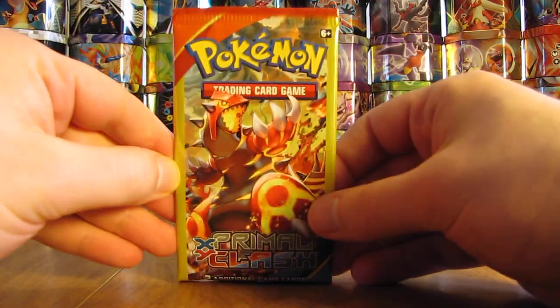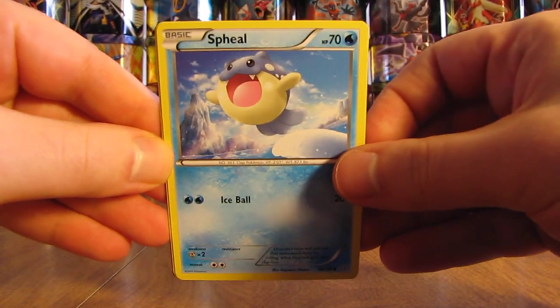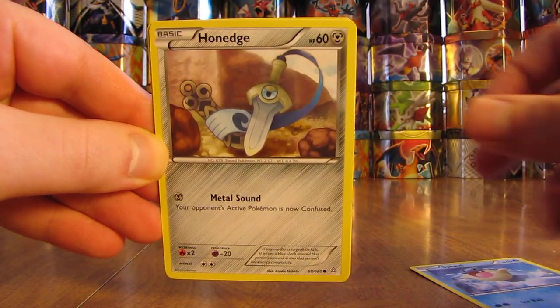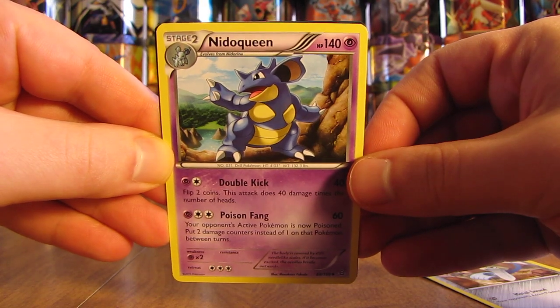I'll try and get the packs open pretty quick just because there are 20 packs in this video — only three cards per pack though. This pack starts off with a Seel, Honedge, and a Nidoqueen. Thought that was a rare at first, but just an uncommon.